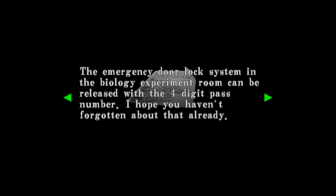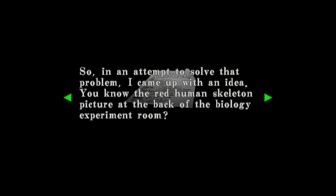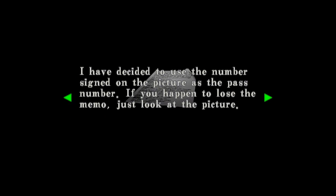Oh yes. There's a file — memo on the pass number. There's only one of those in the world. 'The emergency door lock system in the biology experiment room can be released with a four-digit pass number. I have just received an order from the system administrator requesting us to change the pass number periodically. You know the red human skeleton picture at the back of the biology experiment room? I've decided to use the number signed on the picture as the pass number. If you happen to lose the memo, just look at the picture.' Take it easy, Mr. Careless.